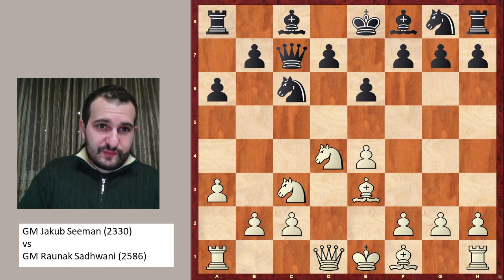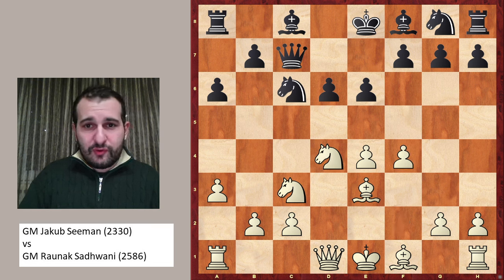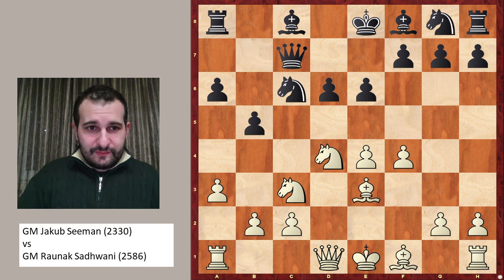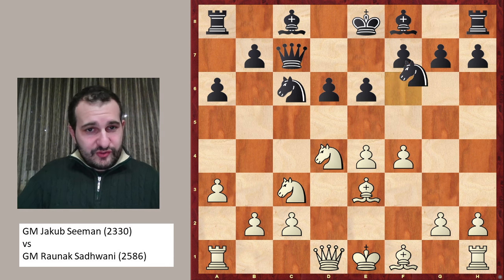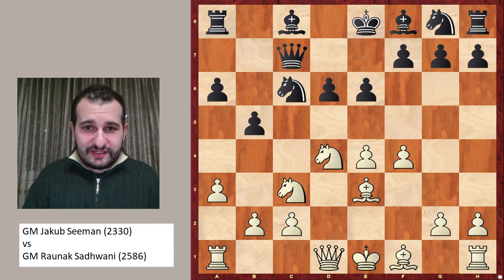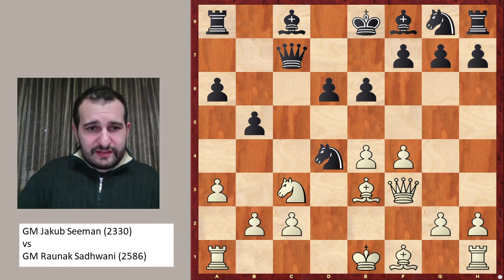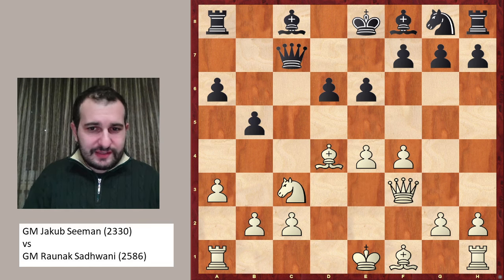Let's go back and see what was played in the game. In the game, d6 was played immediately, then followed f4. And now again black has a choice, but he played b5. There are other moves like knight to f6 or bishop e7 without playing b5. Now it is important to know that after a move like queen to f3, the move knight takes d4 is good and should be considered by white as an option for black.